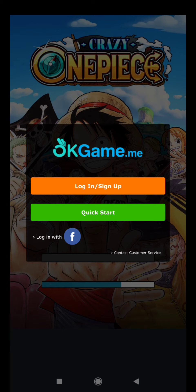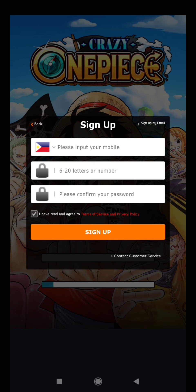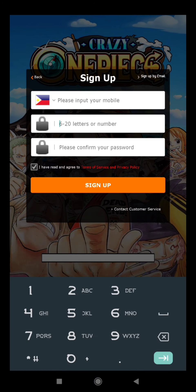Hihingan tayo. Pwede kayong mag-login sa Facebook. Pero sign up tayo. Click natin sign up sa ilalim. Pwedeng number. Kung gusto nyong email, click nyo yung sign up by email sa upper right.